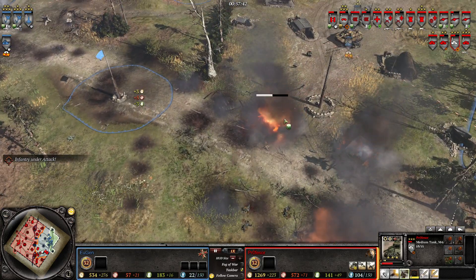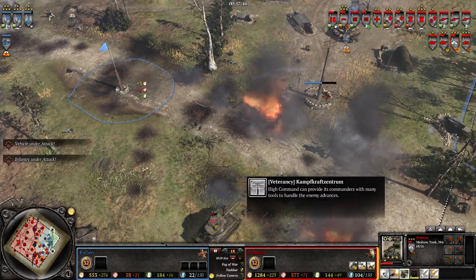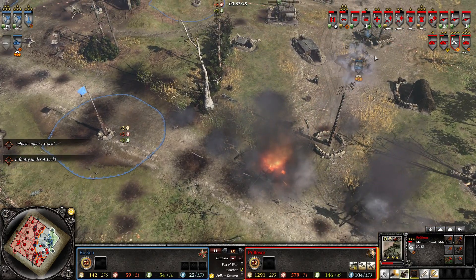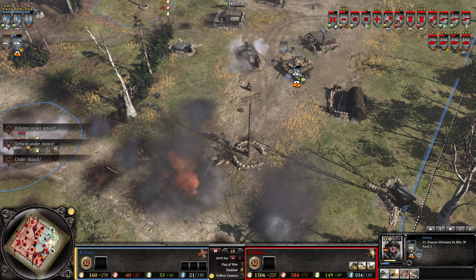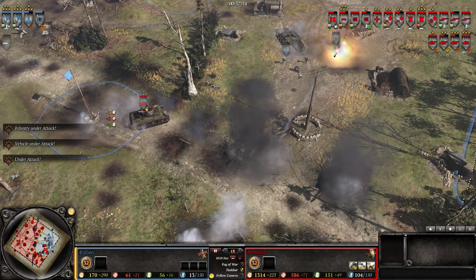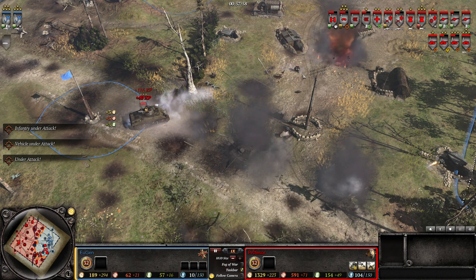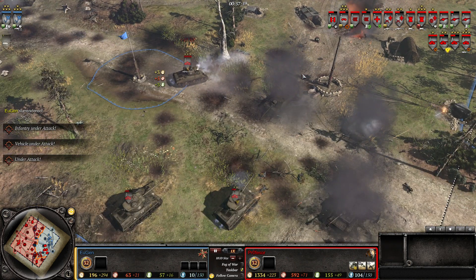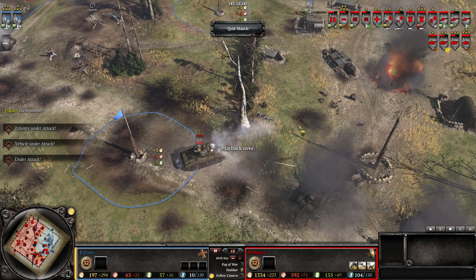The Germans have basically nothing left after their engagement. Panzer 4G trying to open fire — there it goes. The Americans overrun the German position. At this point the Germans pull out. Americans have pulled through. Hope you enjoyed this one — I'll see you in the next game, everyone. Bye bye.